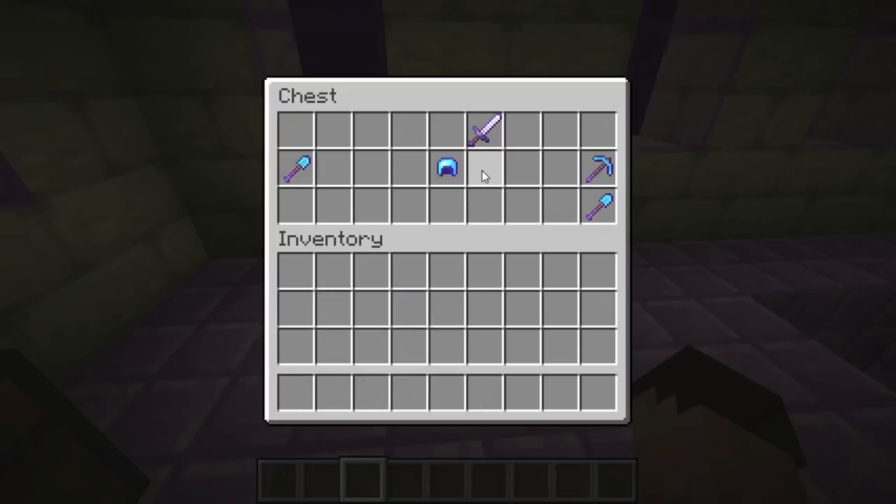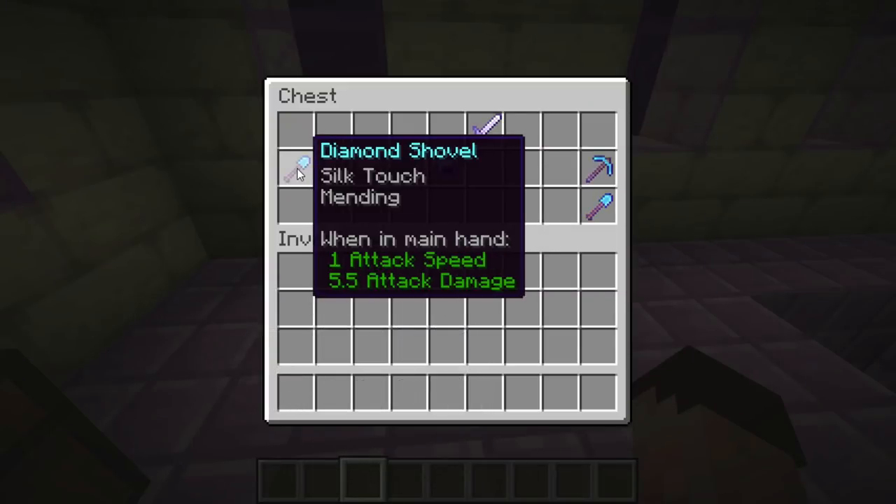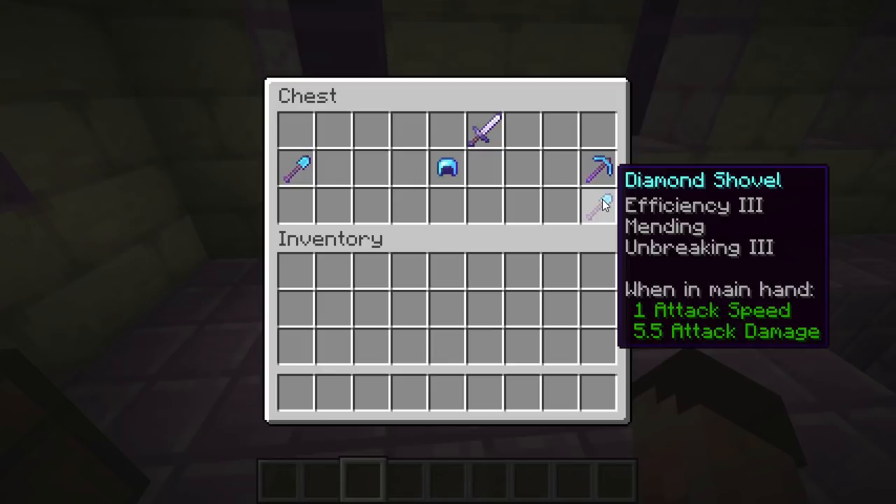And not only that, you can get some really very nice diamond equipment as well — look at that: Efficiency 3, Mending and Unbreaking 3 on a shovel. What a waste on a shovel.